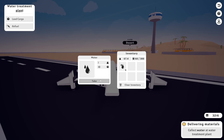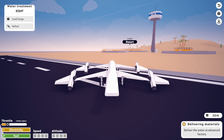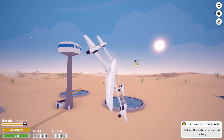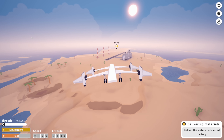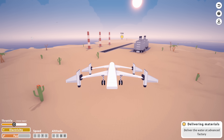Coming in for a landing. I'm gonna carry as much as I possibly can. I think it's 30, and to be honest I think they need 30, so that's kind of annoying - I might have to make another journey. 30 is how many I can carry. Let's go, we're in the air. There we go. Boom - landing it down, boom. I rotated the engines. And finally we need to deliver the water.